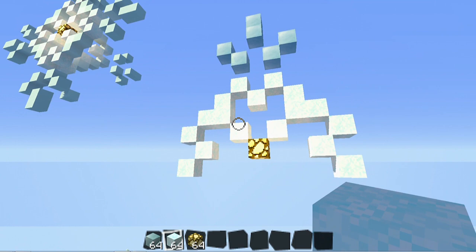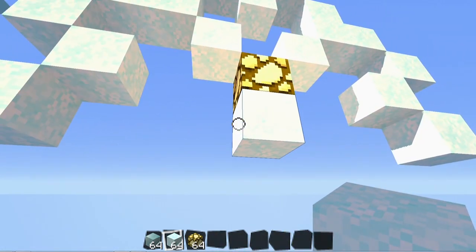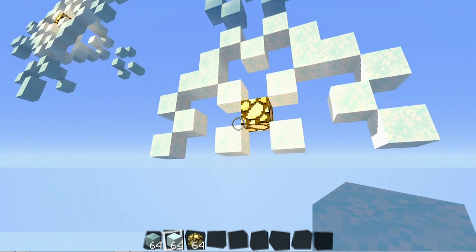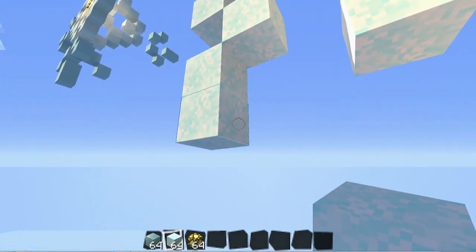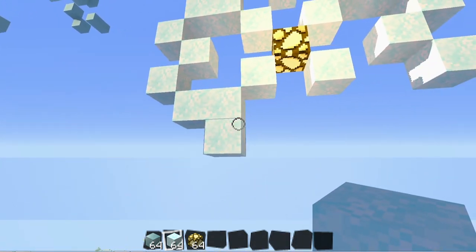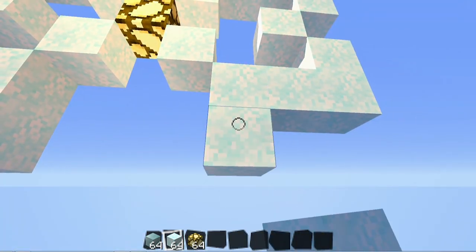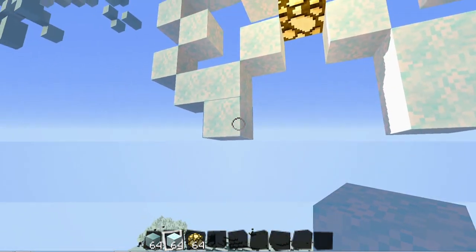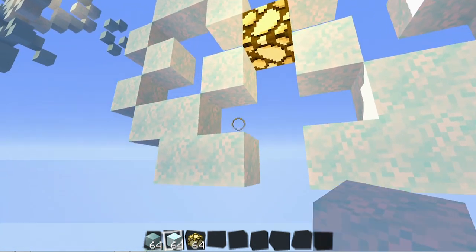We're going to finish the bottom center of the snowflake. Now we're going to place a block right under the glowstone, and then two blocks on the side of it, and then punch this out. Now we're going to finish the bottom half — place a block under this, and then a block on the side, another block, make an L shape, and then punch that out. Do the same thing over here: a block right under this, two L, and then punch that out. Everything is coming along. Now we're going to place a block in the center of these.